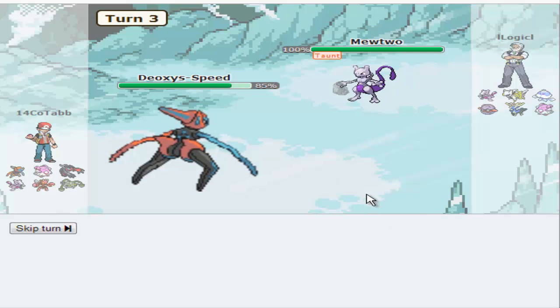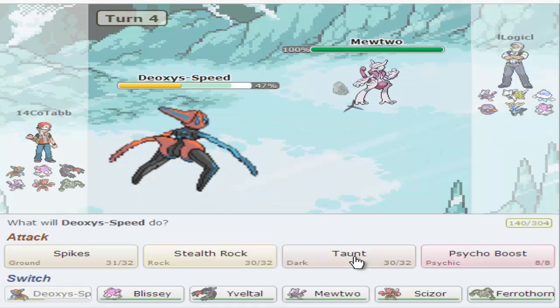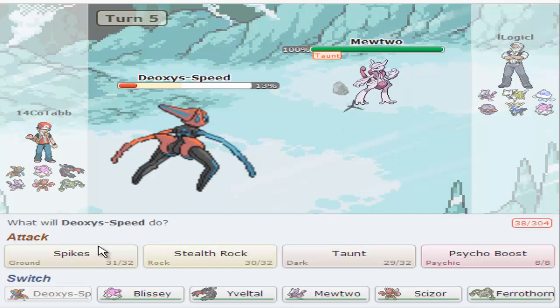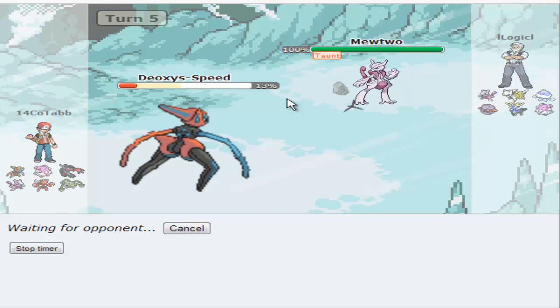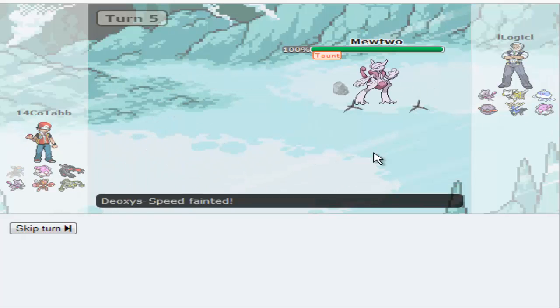I'm gonna get up some Rocks now. I have Psycho Boost as an attacking move — I could run Magic Coat, but you don't really need it. See, he's not even gonna go Mega — he's just gonna stay as regular Mewtwo. I'm not quite sure why, because now I can get up a lot of hazards. There, now he goes Mega. See how much more that Drain Punch did? His taunt ended but I am still faster, so I'm gonna taunt him again so he can't Sub or bulk up. Got up a lot of spikes and stuff, and I'm going right into Yveltal.